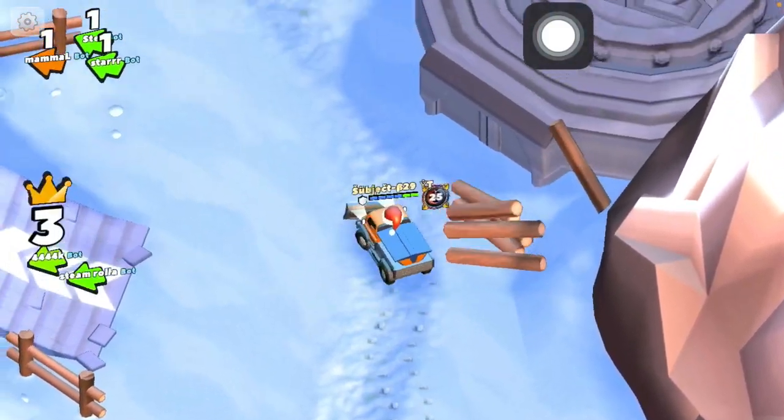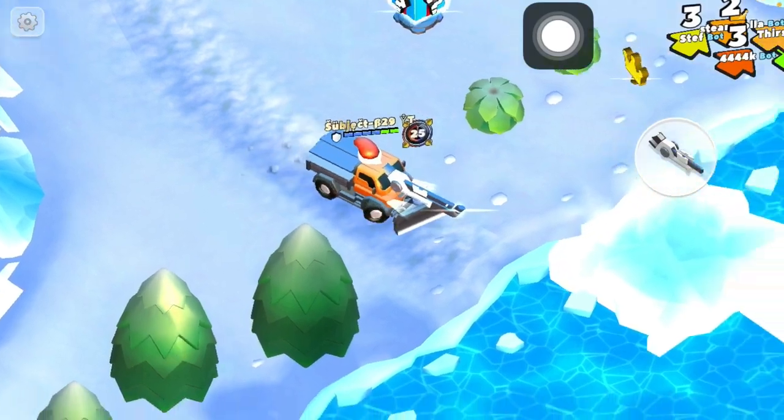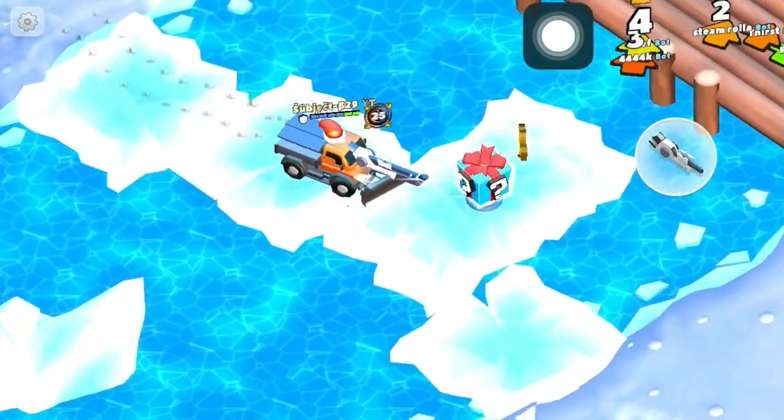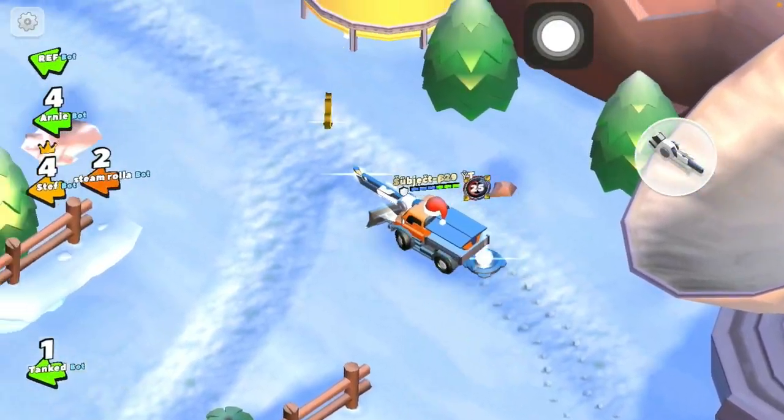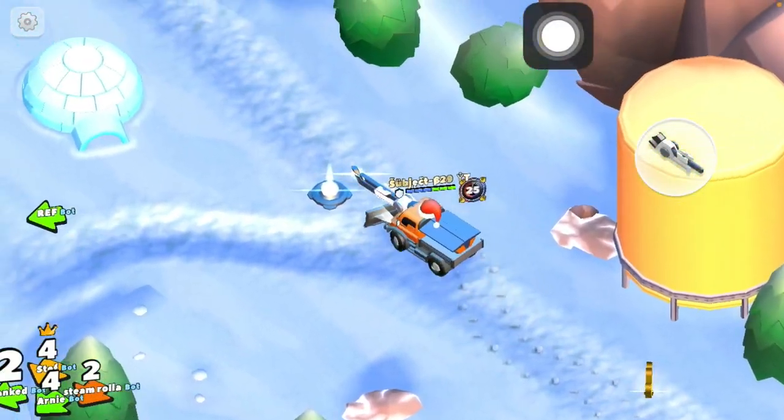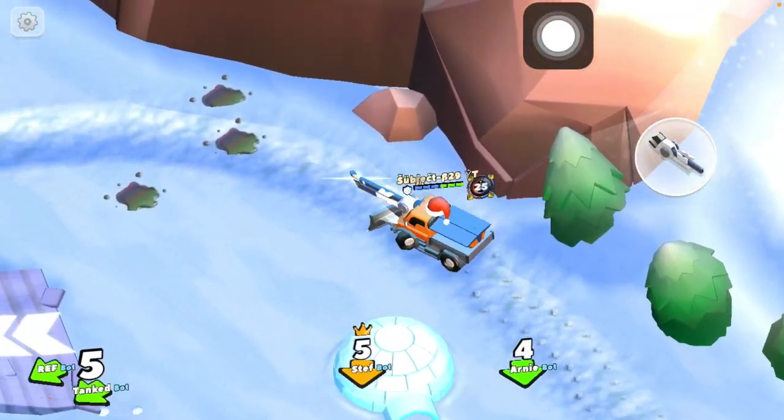Alright, so like I said, go around the whole map. Also, if you're thinking about using any other cars — I tried using other cars, it doesn't work. You have to use the snowmobile. I think I've made a full turn now, so let's try and find these footprints.